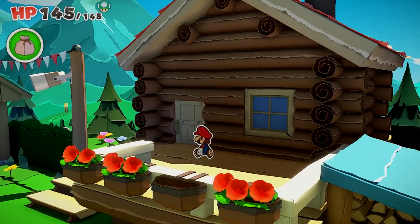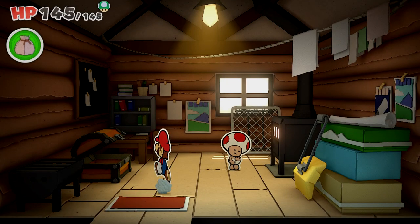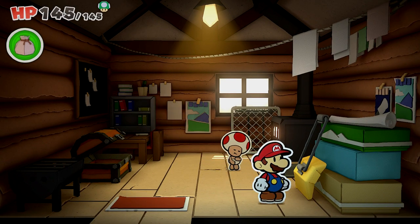Hello everyone, Johnny Hurricane here from GamersHeroes.com. Today we will be going over how to get into the cabin in the Whispering Woods for Paper Mario: The Origami King. Let's get started.